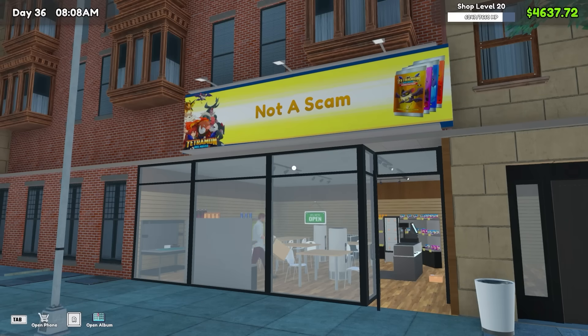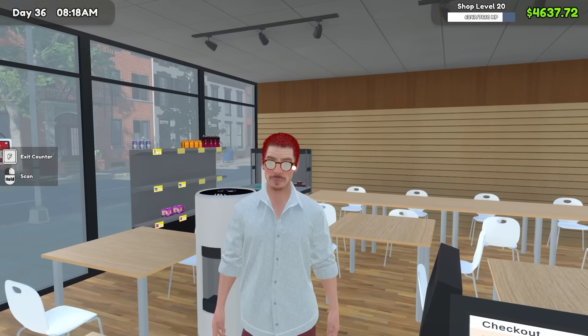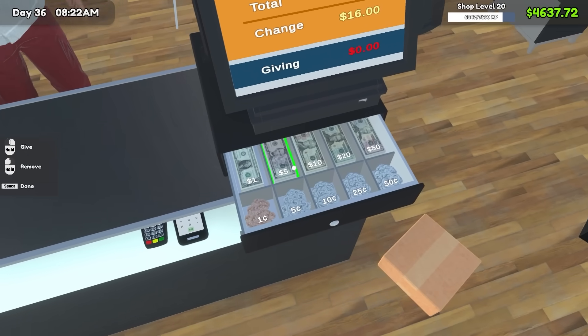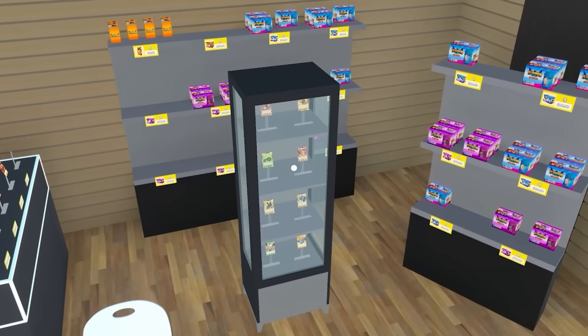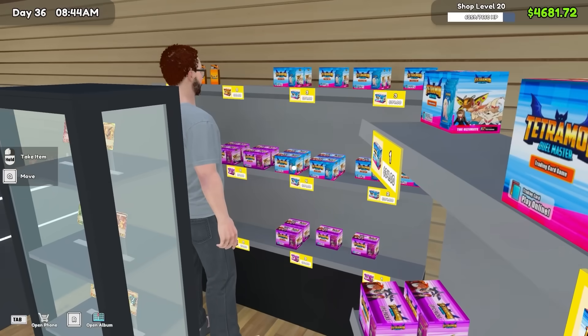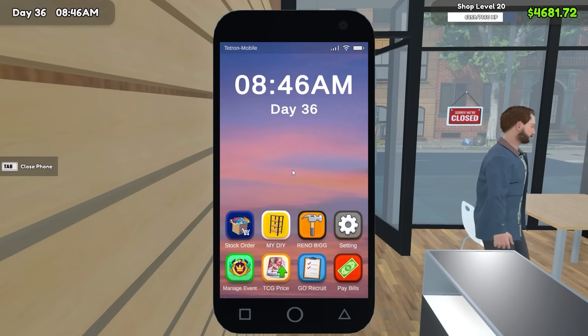I'm still really, really annoyed we haven't found something amazingly rare yet. So we're going to spend a whole bunch more money looking for just that today. Before doing that, we're going to give this man his change. We should probably also restock some of our shelves. These purple packs are getting us $27 profit, so we're going to order a lot more of those.